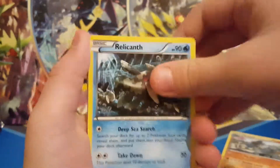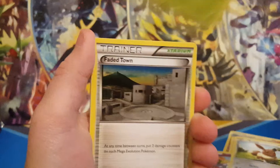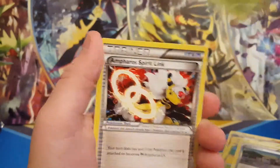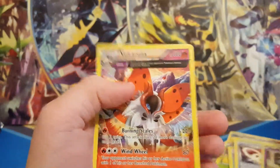Let's see what we get. So we got Golark, Relicant, Cutney, Eevee, Arnish, Faded Town, Belasum, Emperor Spirit Link, Reverse Golark, and the rare is a Volcarona Ancient. Pretty cool artwork on that.